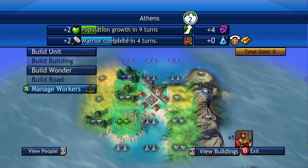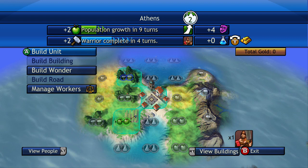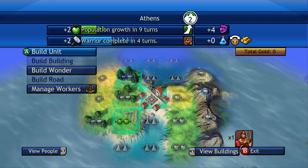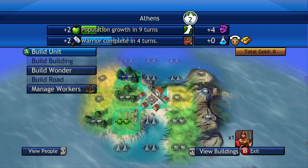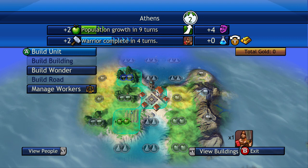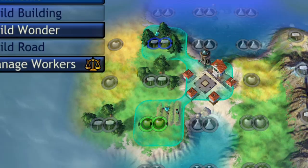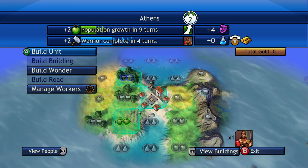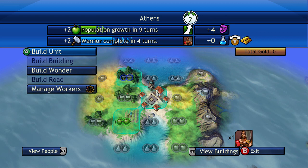This is a lot to take in at the beginning, but I'm going to explain everything right now. You can see those 2 apples on the screen. At the top you can see the plus 2 for the apple, and it says population growth in 9 turns. In order to grow your cities in size, you need that food source. Each turn you gain a select number of resources for whatever respective tile your city is working on. That means your city is currently producing 2 food per turn and 2 production per turn.